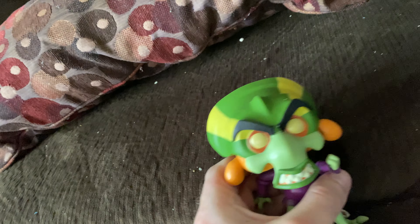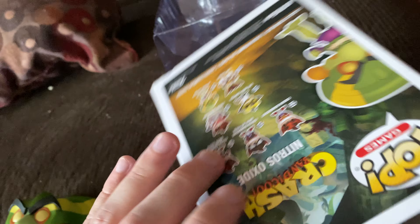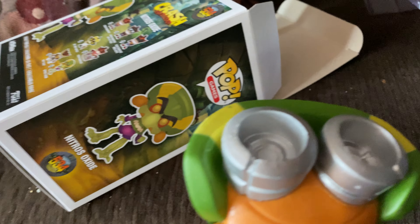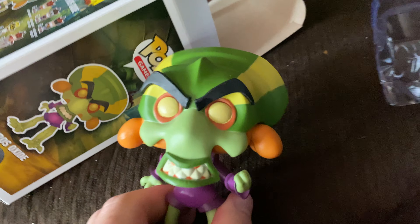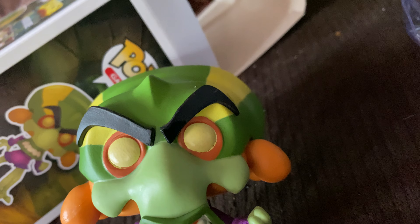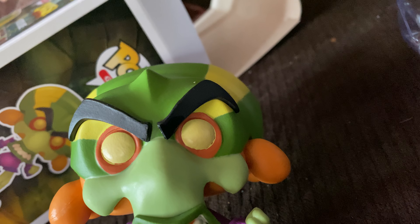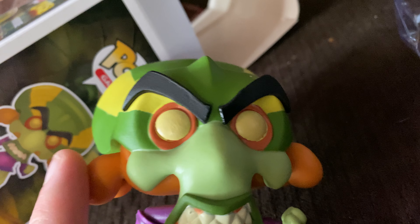Okay, unboxing this! This is a nice little bobble head from Funko Pop — it's Crash Bandicoot. I'll put him back in after. I really like the jet engines on the back of him. If you want to get it, you can probably get this on Amazon, but I got it from a local comic book store. It was in a surprise bag — I got it for Easter.